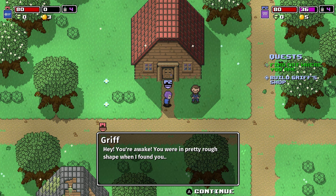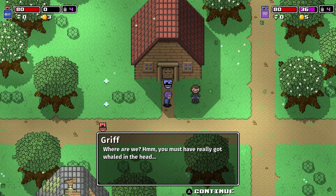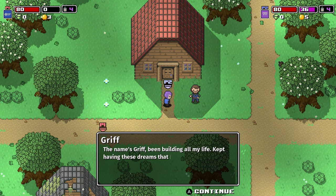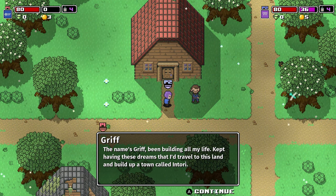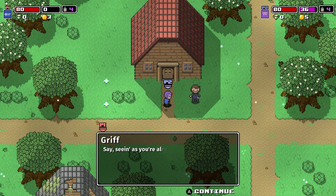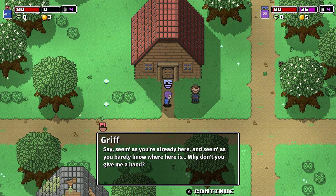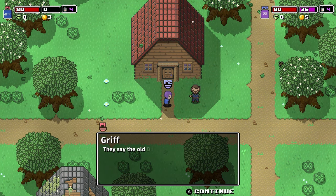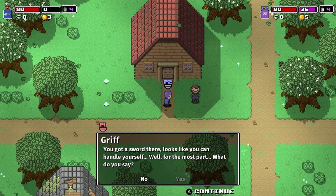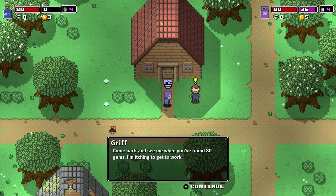Hey, you're awake. You were in pretty rough shape when I found you. Hi, Link's Awakening. Guess you're tougher than I thought. Where are we? Can you face me when you talk to me? Hmm, you must have really got wailed in the head. This is the light of taste — just take a whiff of that fresh air. We're in a town called Intori. All I need to get started is a prep workshop, but I need about 80 gems for the materials. Go collect the materials in the dungeon.